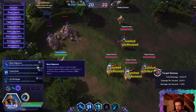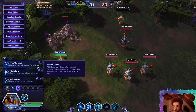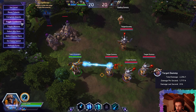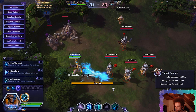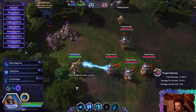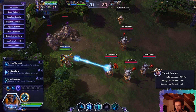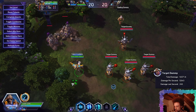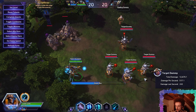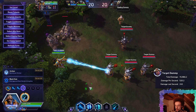Level 7 — Beam Alignment. While Resonance Beam is fully charged, Tassadar's basic attack range is increased by 1 and Shock Ray's cooldown refreshes 100% faster. So if you're full charge, the Q recharges twice as fast — you can use it twice as often. On top of that, it increases your attack range, but only when the beam is fully charged.